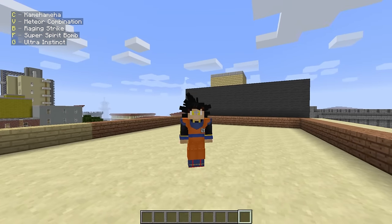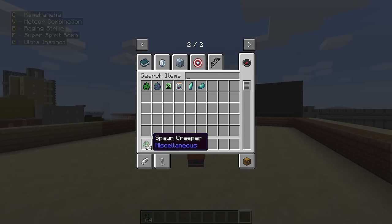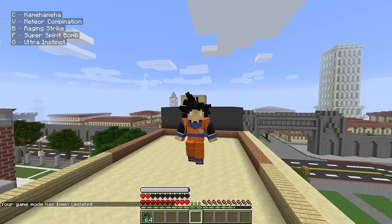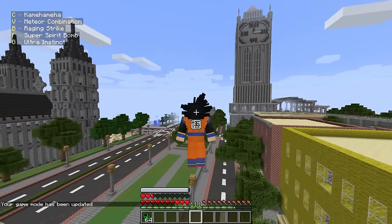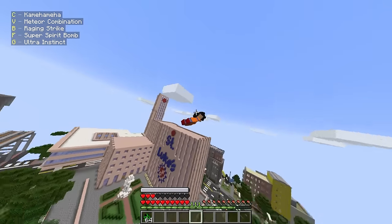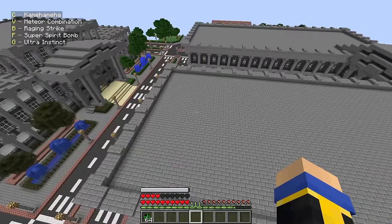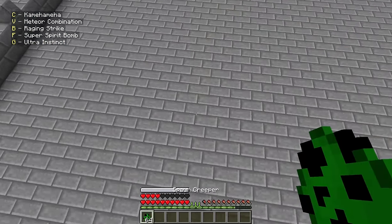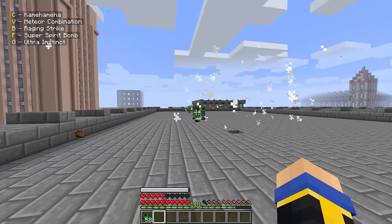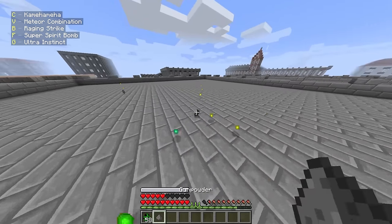We have a lot of abilities including Ultra Instinct! Goku gets an extra row of hearts. Can he fly? Yes! And there's a simple flying animation — love that. We can just instantly fire a Kamehameha. Spawning some Creepers and then Kamehameha — it one-shots them with ease. What about Meteor Combination? So activating that and then hitting — it's basically a charged punch. Our punch is already one or two-shotting things, and when you activate Meteor Combination you can one-shot a lot of things.